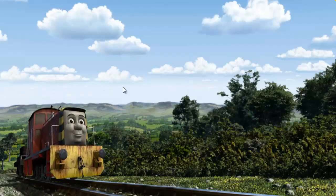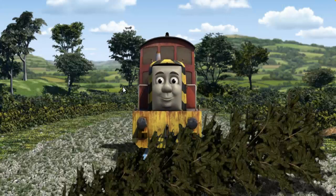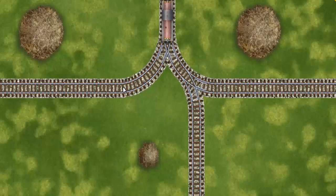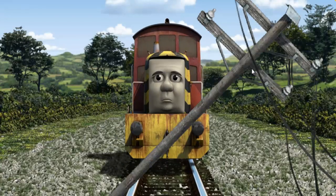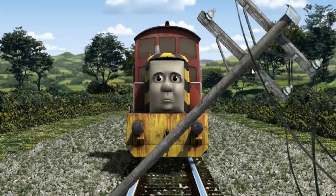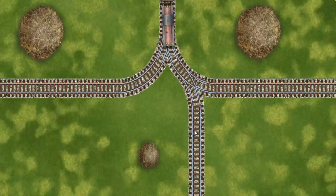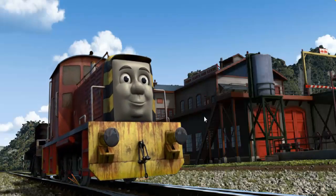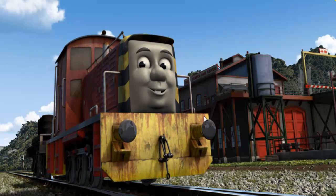Salty went through the countryside. Suddenly, Salty had to stop. He would have to go another way. Show Salty the track that goes nearest to the smallest haystack. Salty was on the wrong track. He needed to go a different way. Help Salty find the track that goes nearest to the smallest haystack. Salty arrived proudly at the Sodor Search and Rescue Centre. With your help, he was a really useful engine.